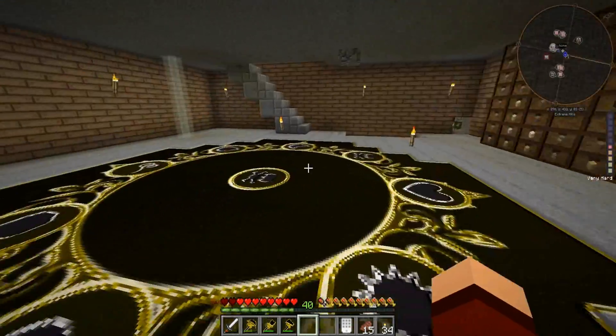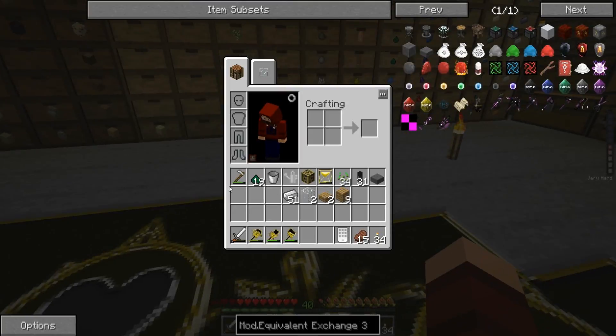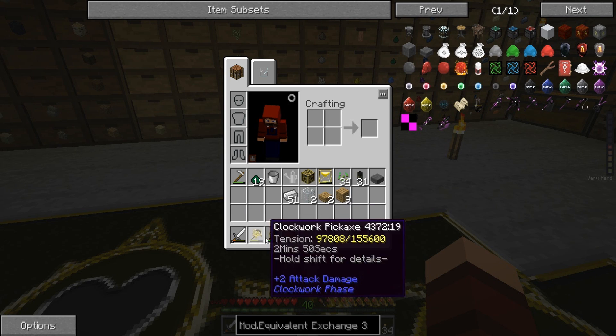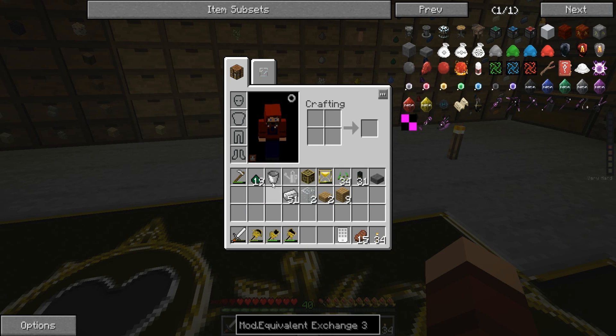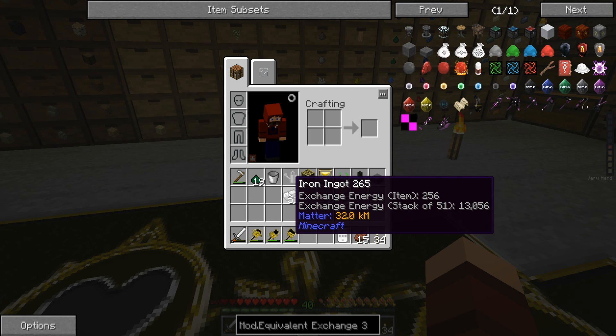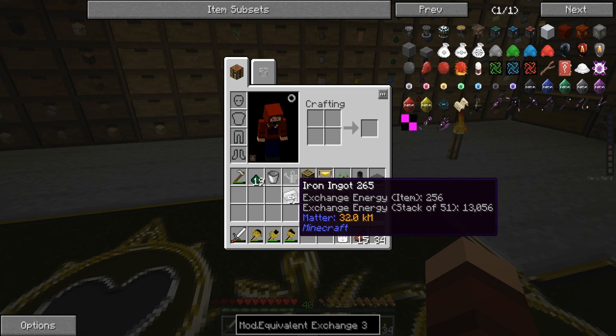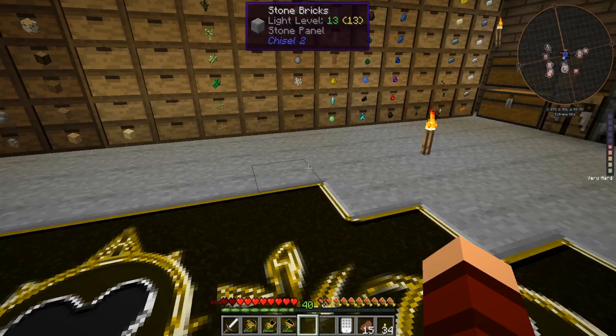Let's see what lapis consists of - 864, that's a more manageable number. So we take the lapis, put it in here, and it'll start to learn it. So any item in the game that has an EE value - this hoe doesn't, but iron does: 256. So for one piece of iron I have to put in 256 cobble, or one piece of iron could give me 256 cobble.